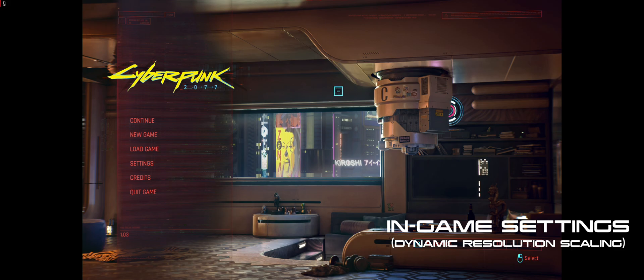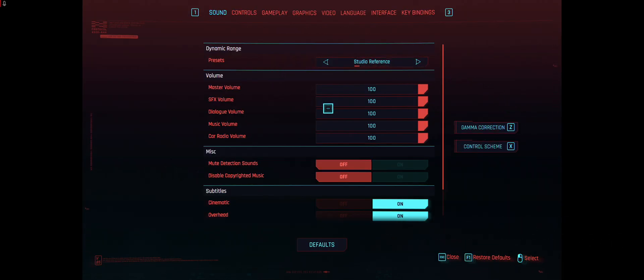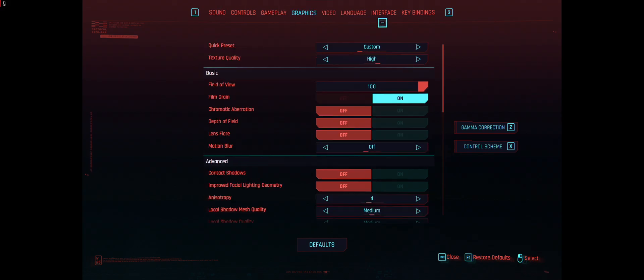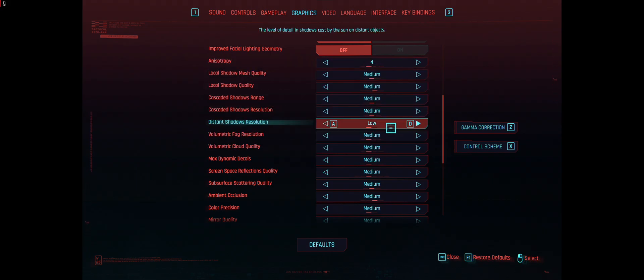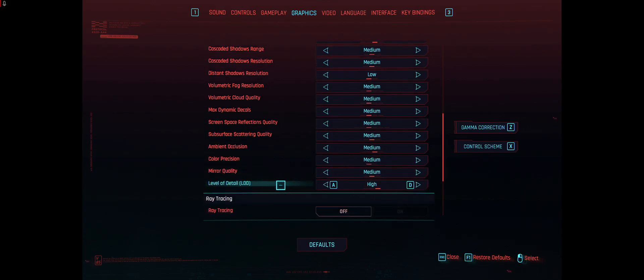Now let's get into the in-game settings changes. You can copy what you see here, but I'll talk through them as well. First, go to Graphics. I left my texture quality on High because my GPU has enough VRAM to handle high textures. Field of view is at 100. I leave film grain on because I like it, but you can turn it off for maximum performance. I have everything else turned off in this section — motion blur off for sure. Contact shadows off, and I have mostly everything on Medium.